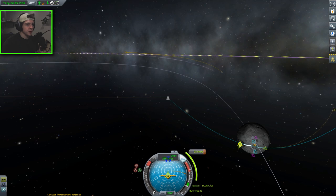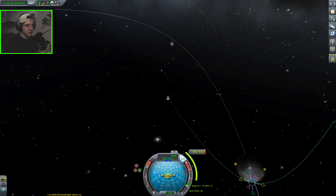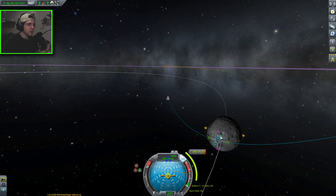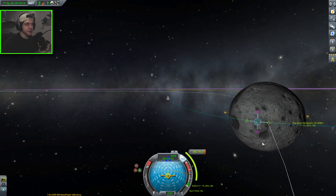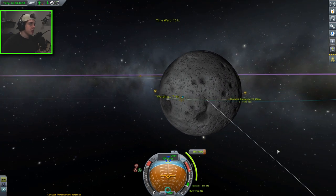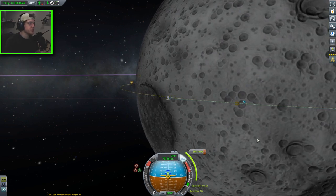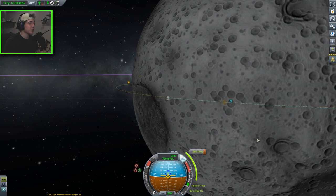I'm going to pull on the retrograde to circularize. Our apoapsis is about 27,000 — let's adjust to get them even. A 16-second burn to circularize, and I think we're actually going to bypass doing a full orbit and go straight down to the moon. Let's do some science in low moon orbit first — log pressure data, keep that experiment, log temperature data, keep that, and do an EVA report — 24 science. We've got a lot of data stored. Now all we need is one little burn to start our descent.